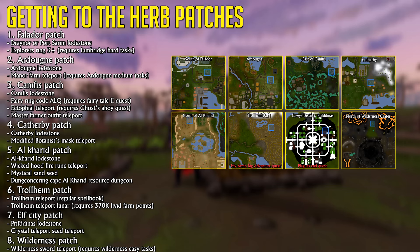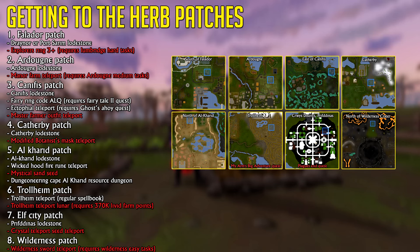The fastest way to get to the Falador Patch is by using the Explorer's Ring Cabbage Port Teleport, which requires the Lumbridge Hard tasks. The fastest way to get to the Ardougne Patch is by using the Manor Farm Teleport, which requires the Ardougne Medium tasks. The fastest way to get to the Canifis Patch is by using the Master Farm Alpha Teleport, and otherwise the Ectophile Teleport. The fastest way to get to the Caprabi Patch is by using a Modified Botanist Mask.